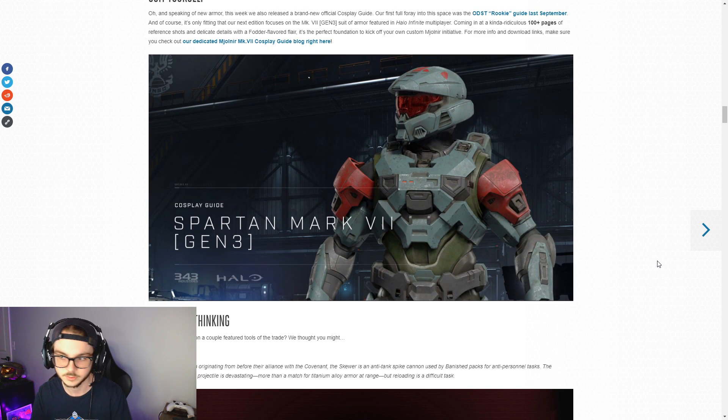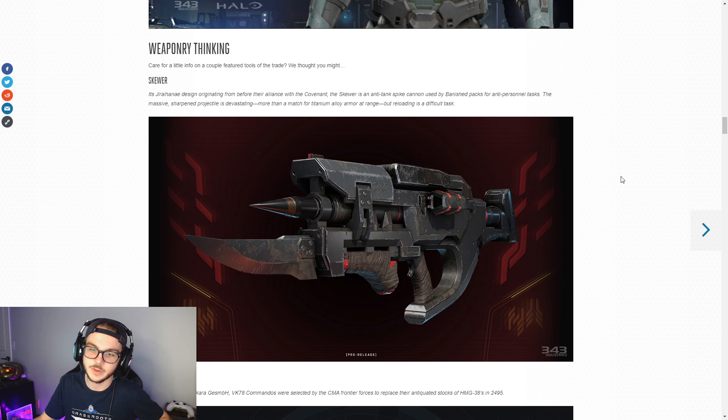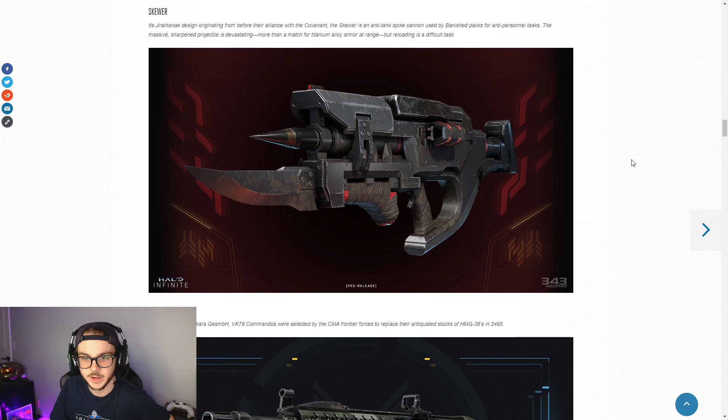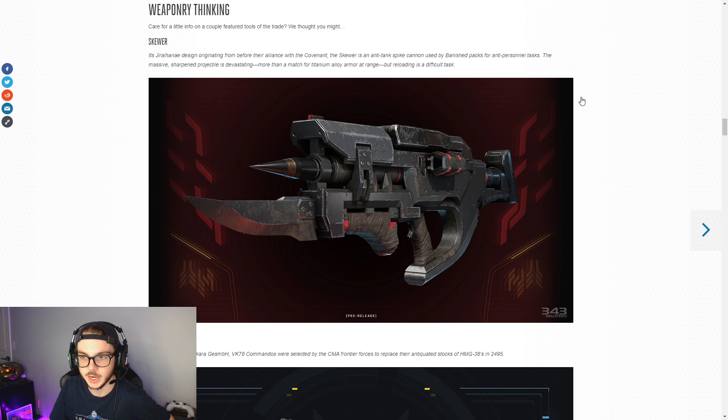We've got a spotlight on some of the new weapons. First of which is the Skewer - we got a shot of this in the multiplayer overview taking out a Warthog. It's a brute weapon, which makes sense. I'm glad to see a lot of the brute stuff come back - there's a chopper in the trailer. Brutes are definitely a lot of fun to fight against, and obviously being part of the Banished, that's going to be part of the main thing.